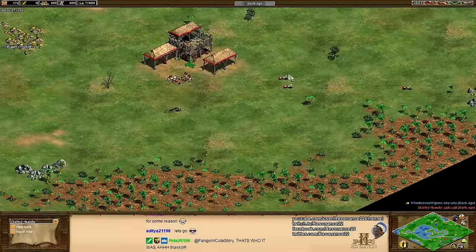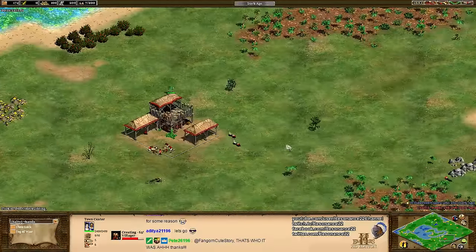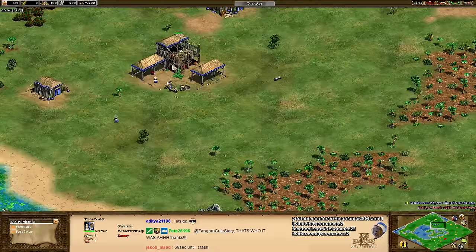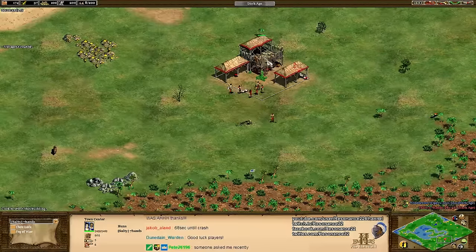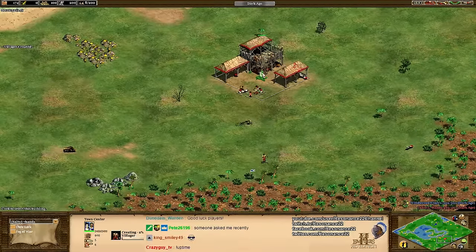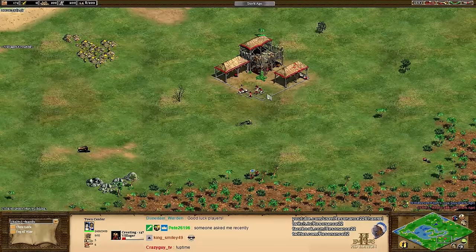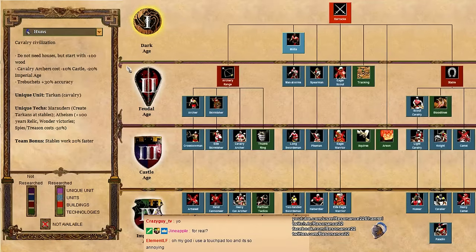At the start of the game, we see that Salty Seven Hands actually did have a little bit of trouble finding his nearby turkeys, but he should be fine. The nice thing about the DLC version of Saltmarsh is that you don't really need to dock, so we don't need to worry that much about map discrepancy. We're going to start by talking about the Huns — they are, of course, a cavalry civilization — and we can briefly take a look at their bonuses.